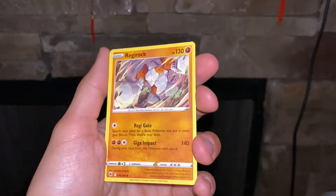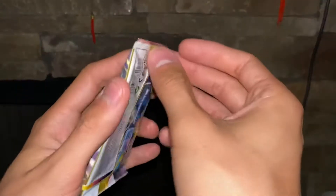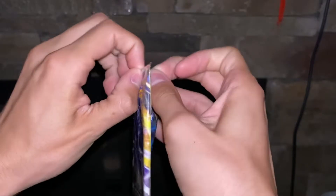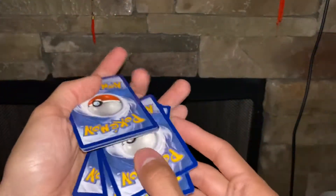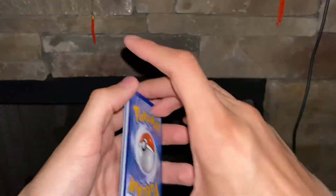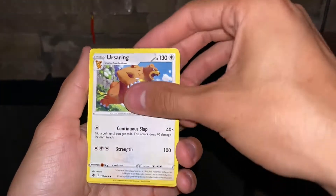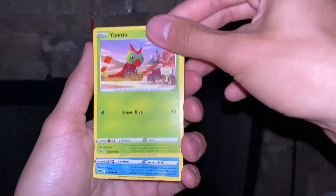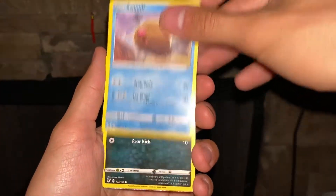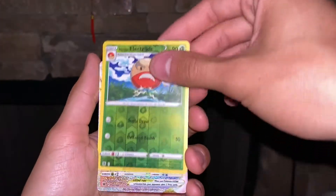Cute little Oshawott. I kind of forgot — we're going to keep opening packs — I forgot that the Regis were in the game. I don't know if I caught them yet. I caught all the Pixies. Did I catch the Regis yet? I haven't touched the game in a bit. I do like how the art has a lot of stuff from the game in particular, like locations and stuff.